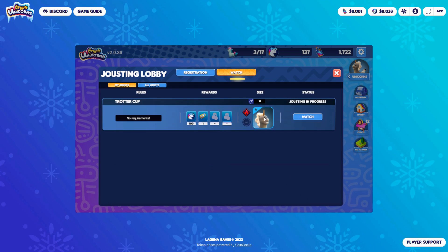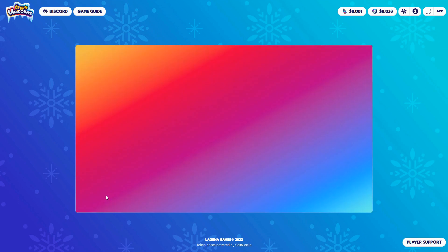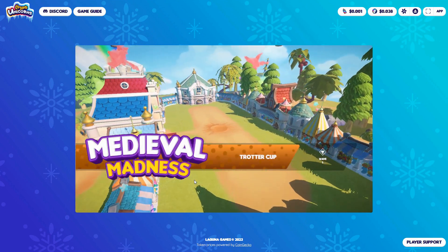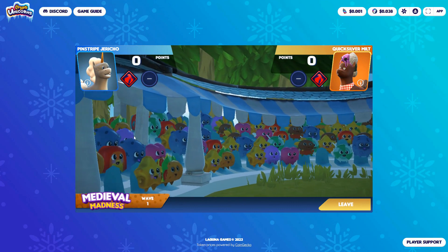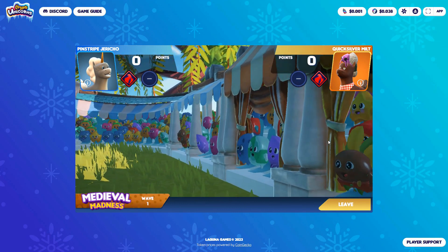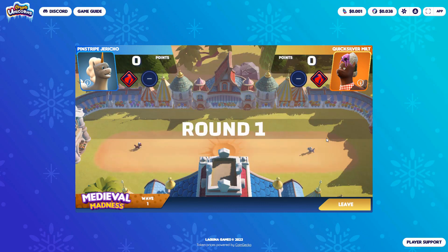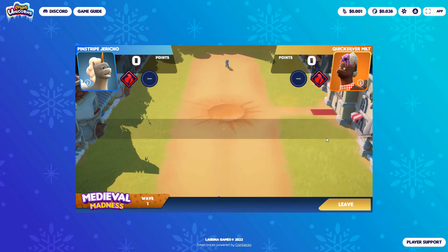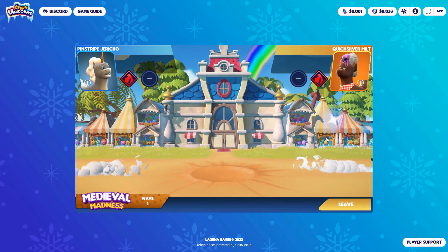Will it tell me here? It's that one — Pinstripe Jericho it looks like. So let's see if he's going to do his business. They're just going to presumably bash into each other. It's obviously all pre-calculated — it's just looking at the stats of the character. It looks like we're both reckless, so there's no advantage there. I guess they're going to sort of bash into each other and we'll see. If you have better crypto unicorns, that's going to give you more of a chance. There is a sort of gambling element, I suppose.